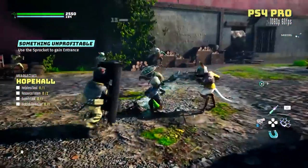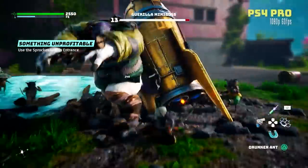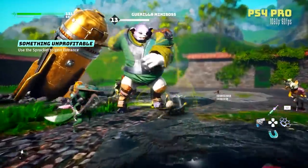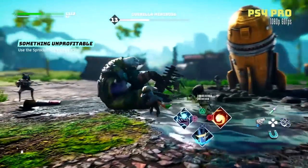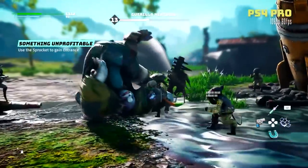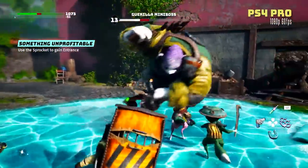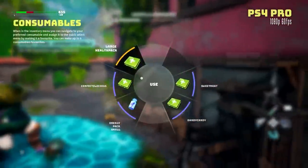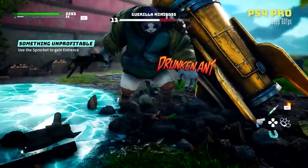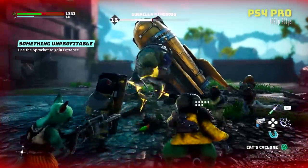The freeze power does pretty much exactly what you'd expect — it deals AoE damage with ice spikes against targets and also freezes them momentarily. Most importantly, it freezes the ground, which becomes slippery. As a result, enemies will actually glide on it and will be prevented from attacking you because they'll be too busy sliding on that patch of ice.